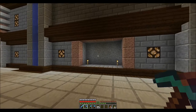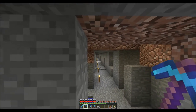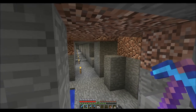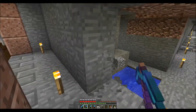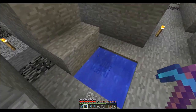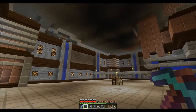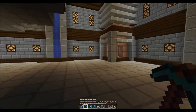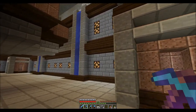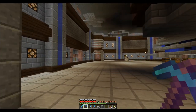I'm going to kind of decorate this a little bit. This has been my mine shaft and where I've gotten a lot of my starting materials. I also put an infinite water spring here that I used for the water for the traps and for my little waterfalls. That's going to be probably about it for this episode.